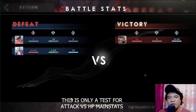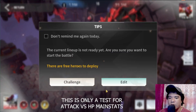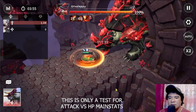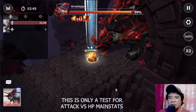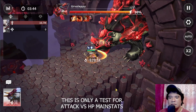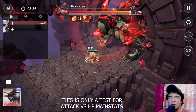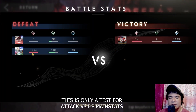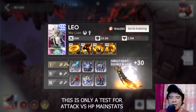We got 20.4 million damage — let's retry to confirm. That's pretty accurate: 20.4 to 20.5 million damage on the attack main stats Surge set. Let's now challenge again with the HP main stats Surge set.